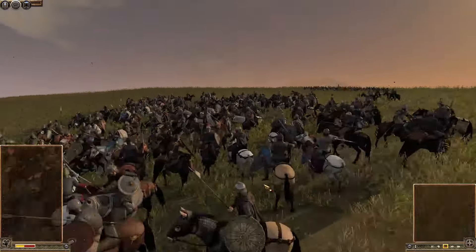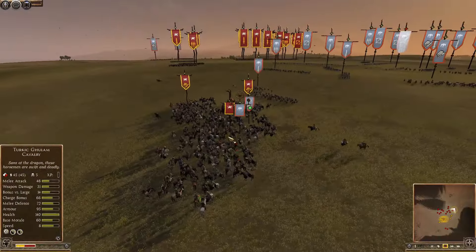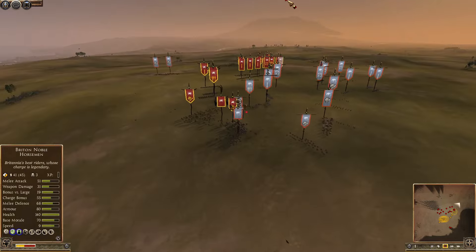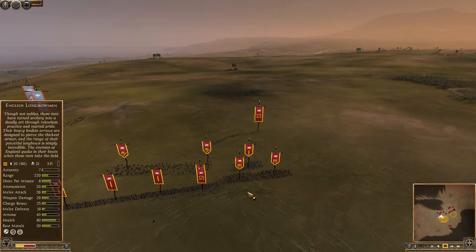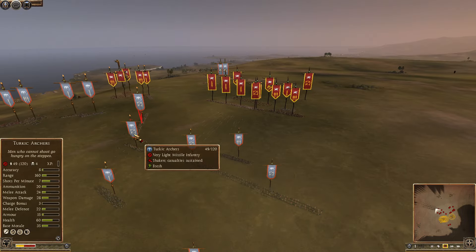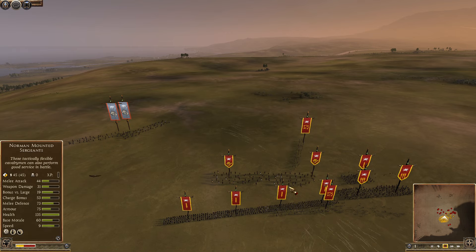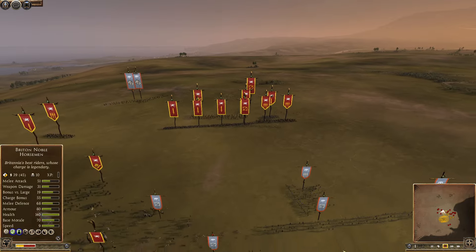England has gone in on the Turkish general straight away with a lot of melee cavalry. The English longbows have been routed though — as I said, they're outnumbered in bows. Now it's four — maybe five or six — on one for the remaining English archers, with horse archers shooting into them as well. The longbows might be heavy bows but they can't handle that many opponents.